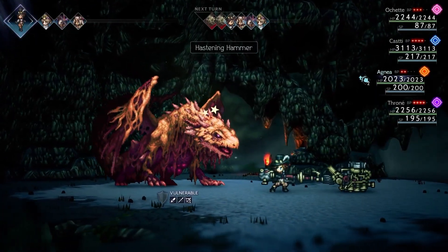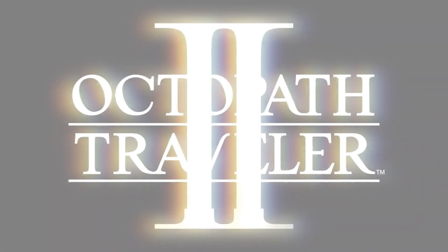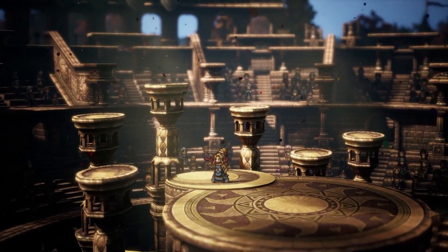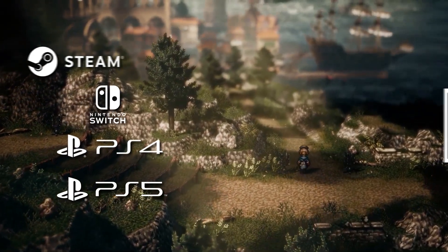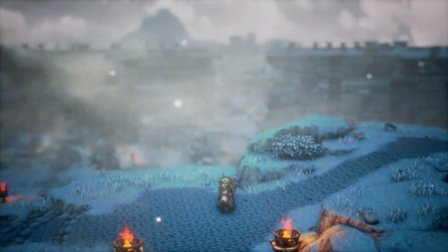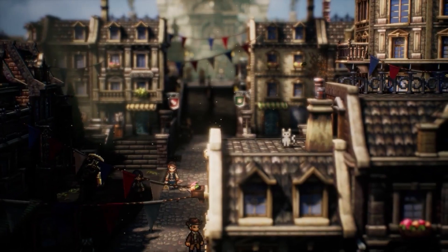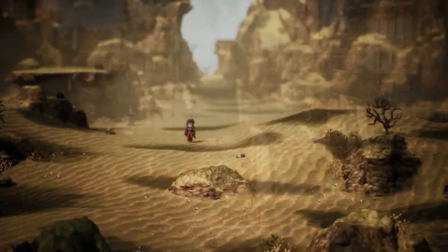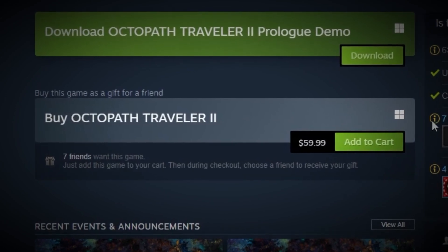Hey gamers, Mukluk here. I like game reviews that don't waste time and don't spoil the game. This is Octopath Traveler 2, an open world party-based JRPG developed by Square Enix and Acquire Corp and published by Square Enix. It is available on PlayStation, Switch, and Steam and comes with a T for Teen rating. In full disclosure, I received this game for free as part of a sponsored stream on Twitch, but I completed the game afterward in my own time. The goal of this review is to determine whether or not this game is worth its $60 price tag for the common gamer.